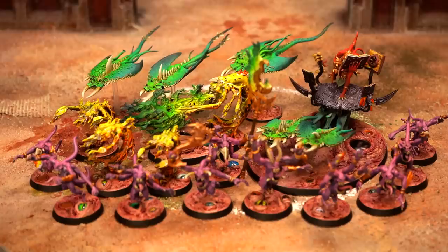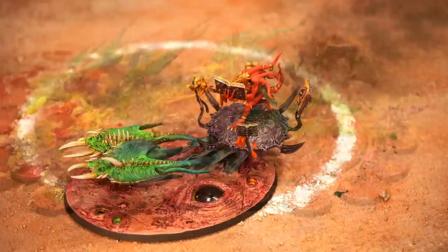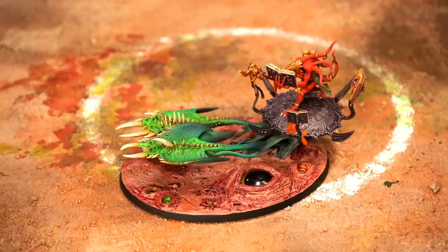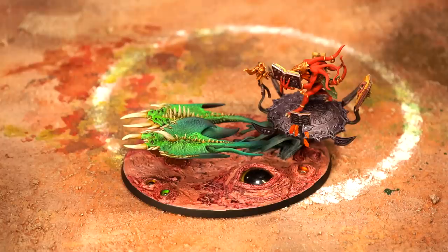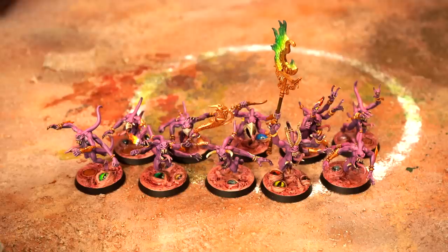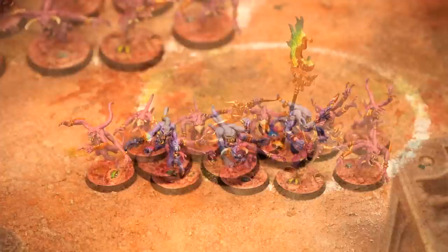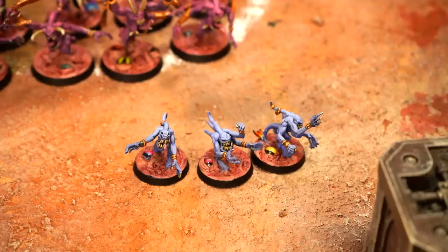Hi, I'm Phil. I've been allowed to borrow Guy's wonderfully painted Tzeentch demons today. My army consists of the Fate Skimmer who is my warlord — he has the Born of Sorcery warlord trait which gives me plus one to my psychic tests. He has the Impossible Robe as a relic, which is brilliant: at any point if he fails a save he can just choose to make the attack damage zero. He has two psychic powers: Boon of Change and Bolt of Change. We have a unit of 10 Horrors, a very short range shooting unit but they're exceptionally tanky as the entire army has a three-plus invulnerable save against shooting, and they have the ability to split off into little Horrors.